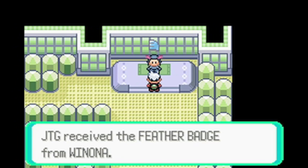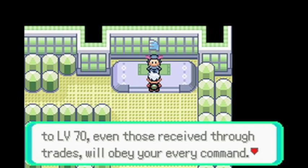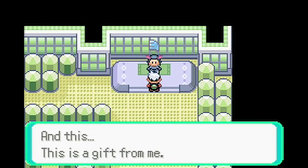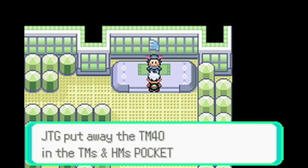She gives me a Feather Badge. So I have 6 badges now. With the Feather Badge, all Pokemon up to level 70 will obey you even from trades. You will be able to use the HM Fly, and you will get TM40, which is Aerial Ace.